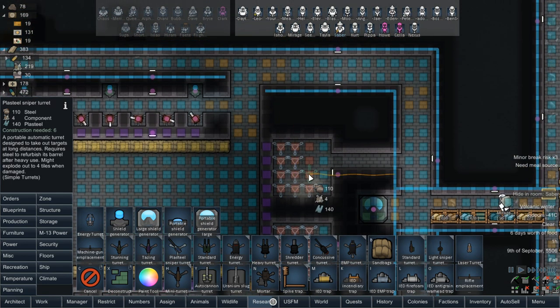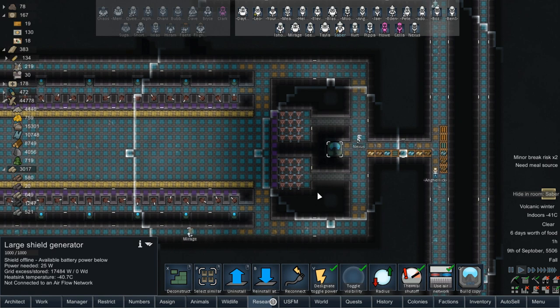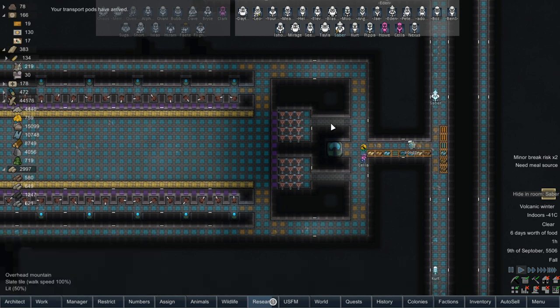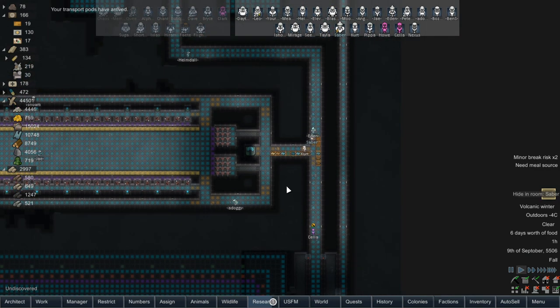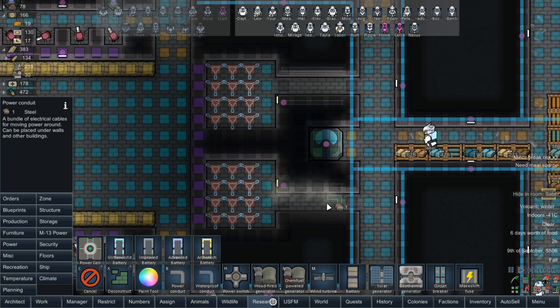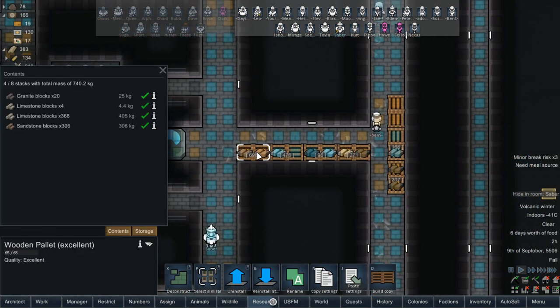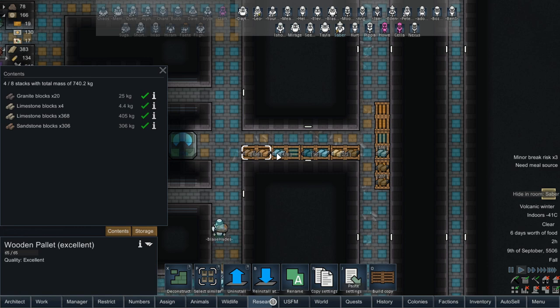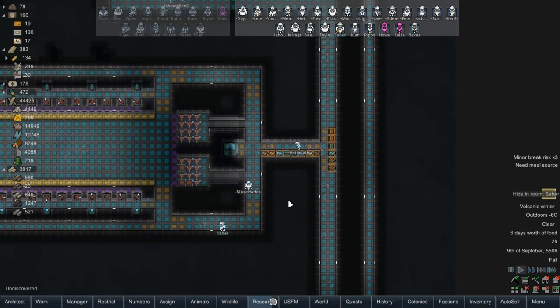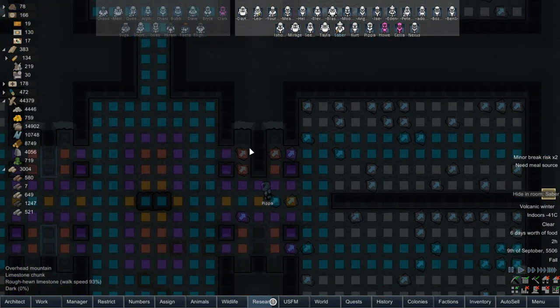There was debate on whether we should use two smaller shields instead of the big one, because the big one's off center. But it doesn't really matter in the grand scheme of things — it doesn't affect anything other than being visually off center, and we don't see that anyways. We need to get our power brought in there a little bit more, one on each side, right to there should be more than enough. Then we can get our doors going in here. We are going to have these in the way of our doors here, so we could just hold off this area for now.